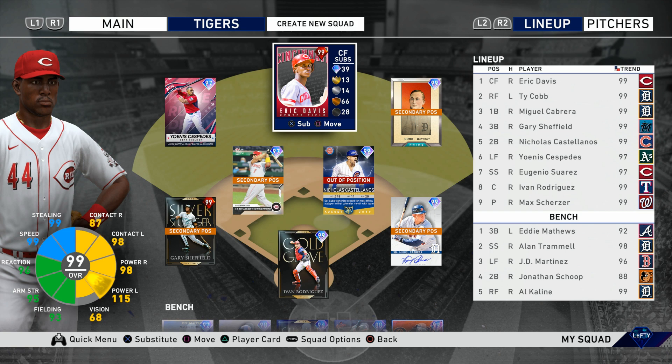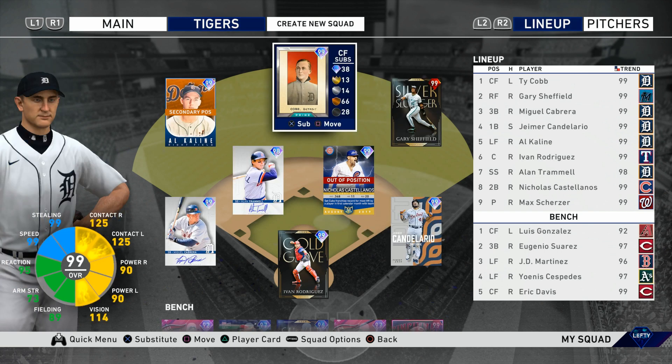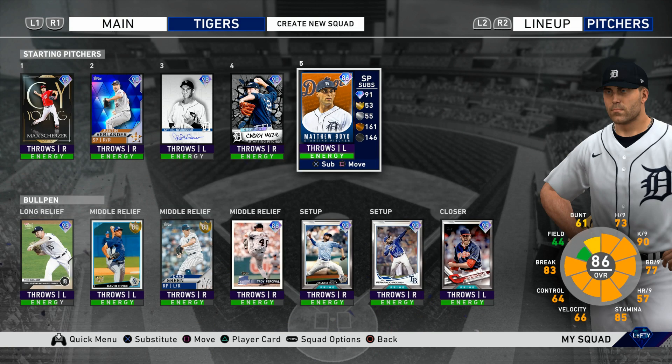The starting lineup is Eric Davis, Ty Cobb, Miguel Cabrera, Gary Sheffield, Nicholas Castellanos, Yohannes Cespedes, Eugenio Suarez, and Ivan Rodriguez. Nicholas Castellanos actually has 44 fielding at second base, so I'm going to be using him out of position. I also have Jonathan Scope on the bench, but I want to try out Castellanos at second this first time around.